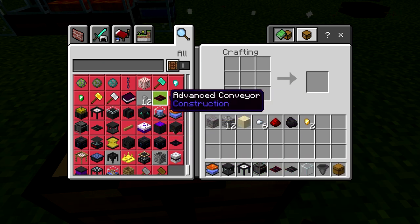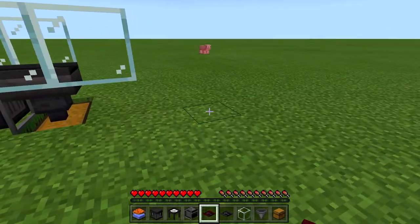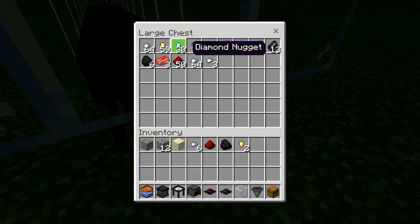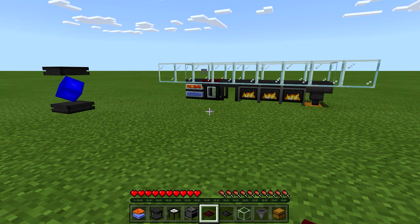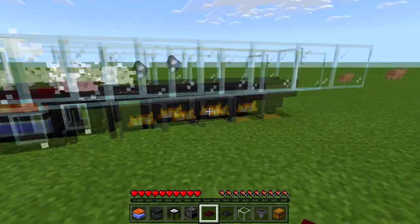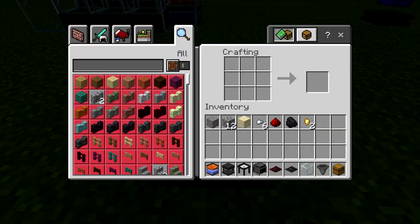We've got the advanced conveyor, a little bit more expensive. That diamond in the middle — obviously you won't have it right away, but with the auto sieve you get 30 diamond nuggets, so that's going to cover it nicely. You're not going to have all the resources available to build this system, so my suggestion would be first to build the auto sieve.